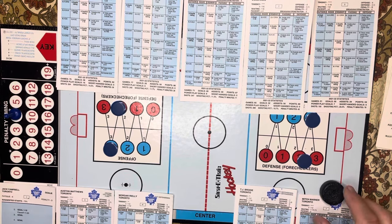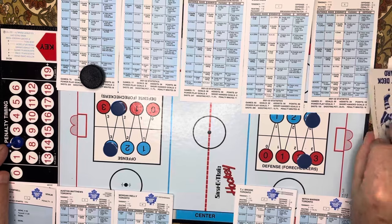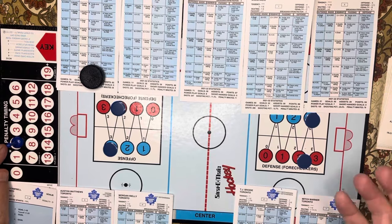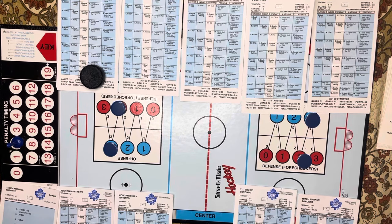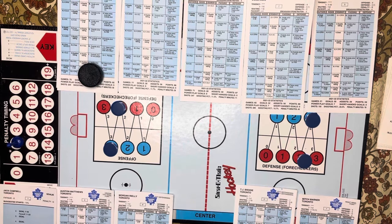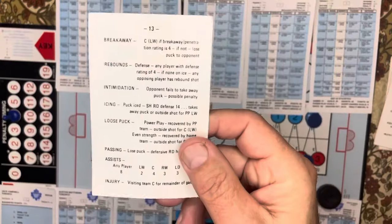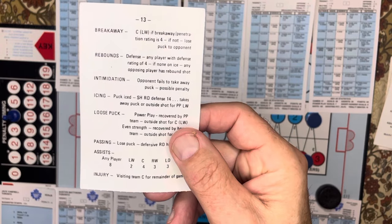As an example, if the face-off had gone to Rantanen, we would have had one for the face-off and Rantanen would deke one to 13 — move one and pull a card for the deke, and if successful he shoots from there. Whenever you start a power play, especially in today's NHL, you start in the end of the team that took the penalty, so when they win the draw they get to penetrate, pass, or shoot from outside. In the actual result, Marner won the face-off and is going to ice it — result says 'puck iced, shorthanded, to right defense of 14.'